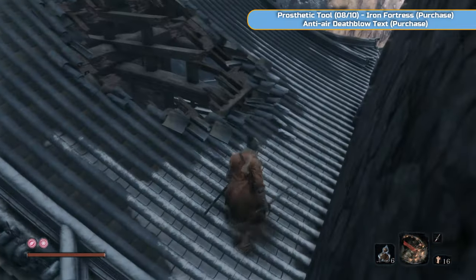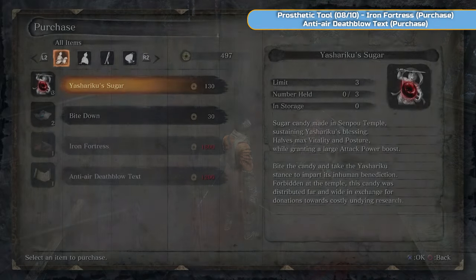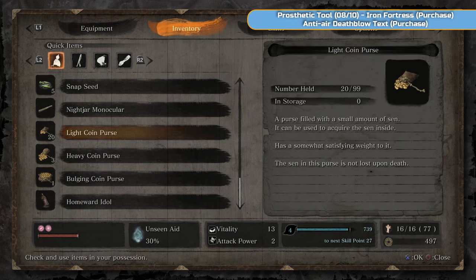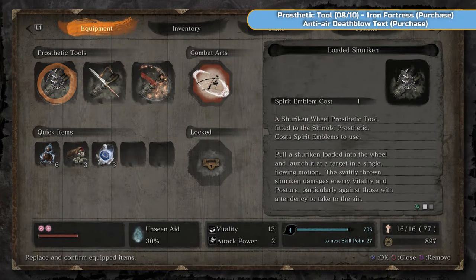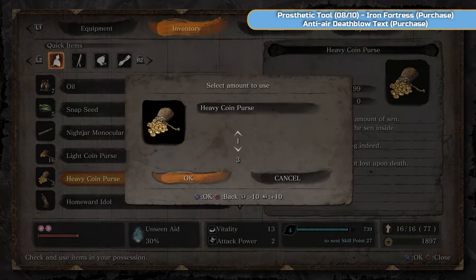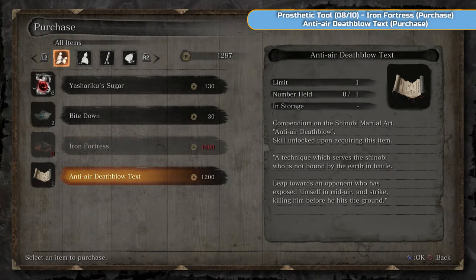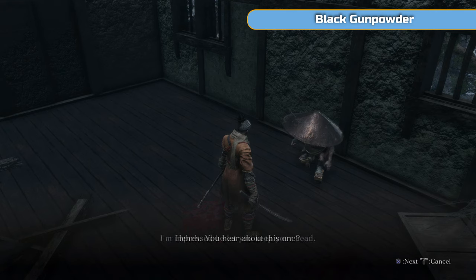Down here we're going to do a couple of purchases. Drop down and in here is Black Hat Badger. He has the prosthetic tool — the Iron Fortress — that we need, and he also has the anti-air deathblow text, which is a pretty cool move you can use against certain enemies, including that purple one from earlier that I said was really horrible. If you're close enough to an enemy and they jump in the air to do an attack, only on certain enemies can you jump and just negate the whole posture bar and kill them. We're going to buy both of those, so go to your inventory and you're going to need 2,800. If you don't have it, go use that farming section at the top of the castle and do a few runs — you should get there pretty quickly, and it'll help with a bit of XP as well. Then exhaust your dialogue with Black Hat Badger.